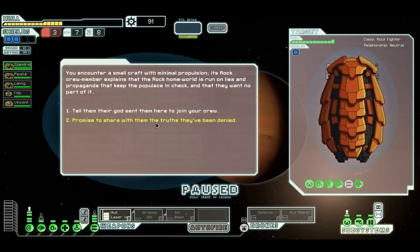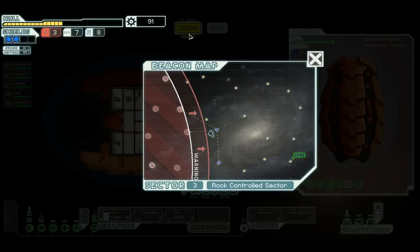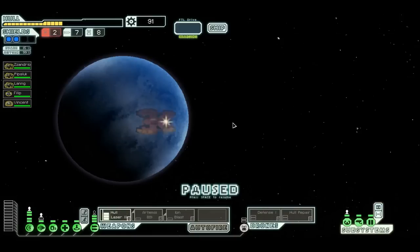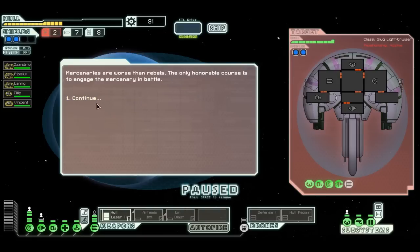I will share the truths you've been denied. I don't have improved sensors, so that one does me no good. I've only got two fuel — I should not be hanging out so close to the rebels. Should I have him delay the rebels? No. I will fight him — I want scrap.